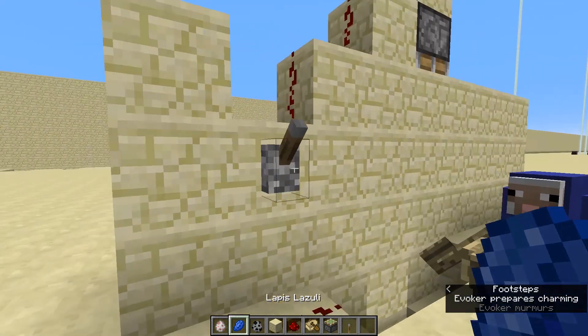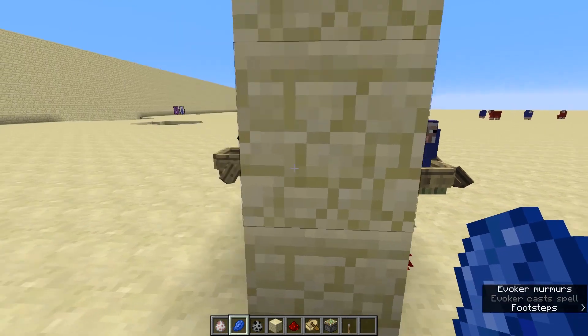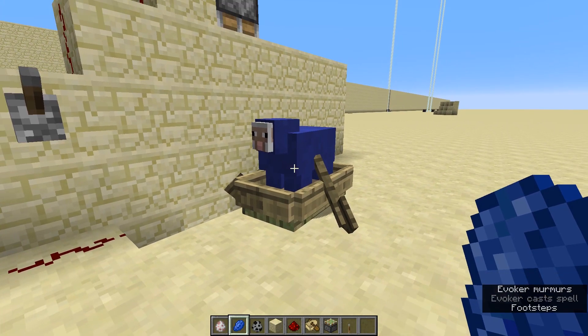It is certainly a very cool magic trick that you can show your friends. Fun fact — the evoker can actually do this from behind walled spaces. So this would be a really cool thing — just have a magically changing sheep.